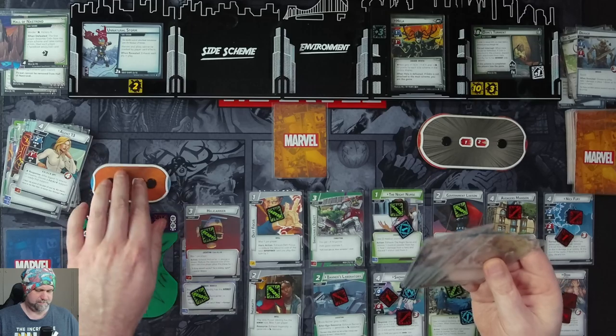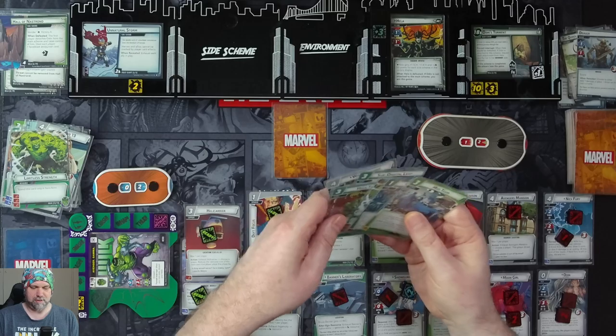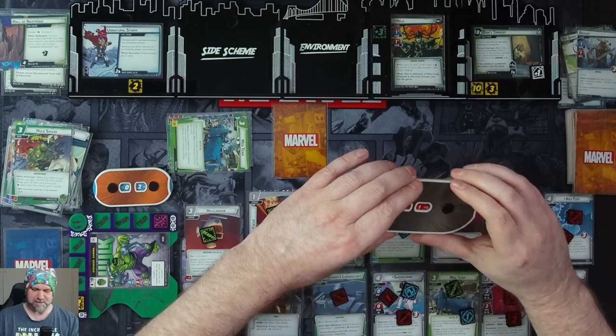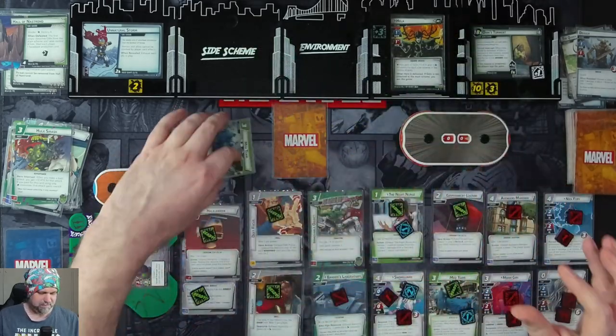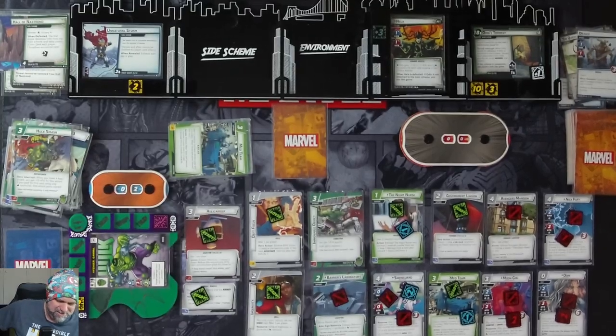We flip up to Hulk. Use Limitless Strength for a Hulk Smash doing 13 damage to Hela. We also had various other tricks like Crushing Blow, and we could have done Suborbital Leap to control some more threat. But otherwise, I simply didn't make any mistakes — though it was quite an enduring game.